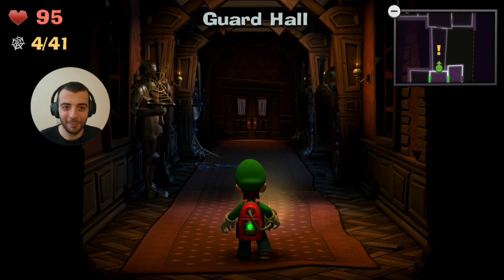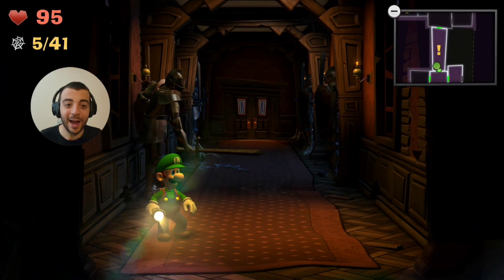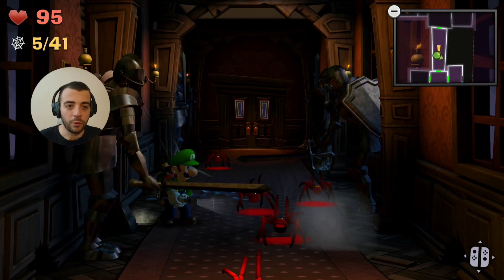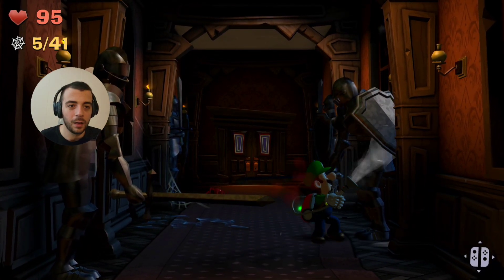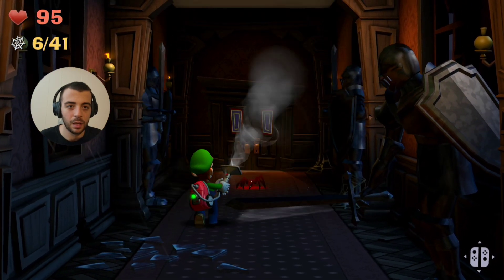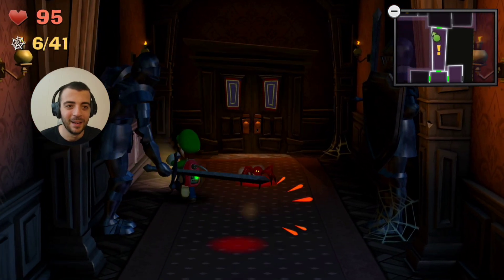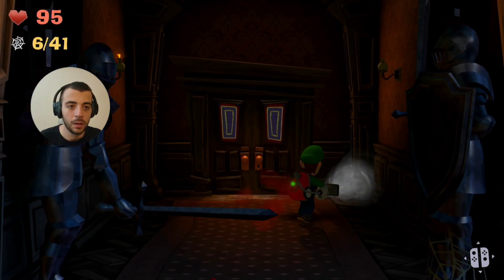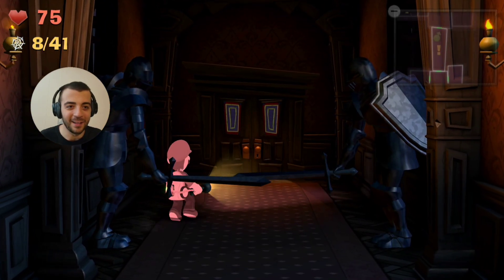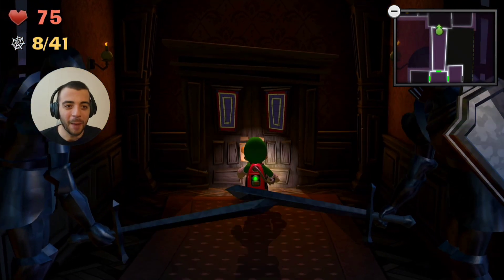Now we gotta clean the hallway, and of course the knights are here. I free you and the first thing you do is try to slice me up. The spider's blocking my way — just run. Got that. Got a little too close, my apologies. That means we finished the room, now we can keep going. I'm glad they have it marked on my map, where all the spider webs are.